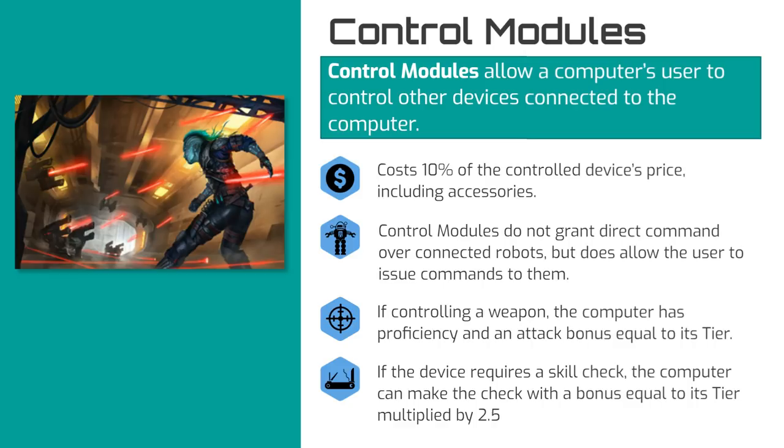Control modules that manage devices calling for skill checks have skill bonuses equal to the computer's tier times 2.5. So for example, a tier 3 computer controlling a sentry gun has a ranged attack bonus of +3, and a tier 4 computer with a control module that manages medical devices would make Medicine checks with a +10 bonus.